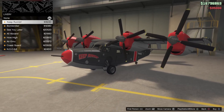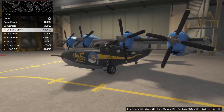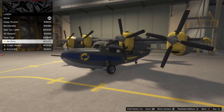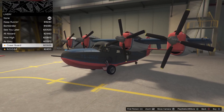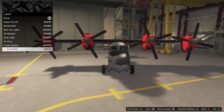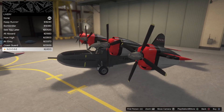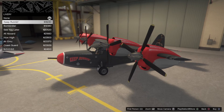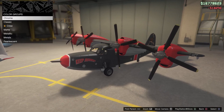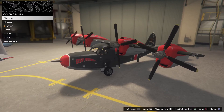Moving on, we have liveries and there are quite a few - different liveries for different aircrafts as well. They do range about two hundred fifty thousand for some of them. You can also respray these and put all the colors on them just like you would a car.